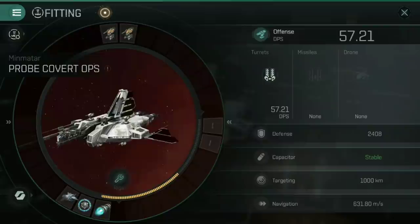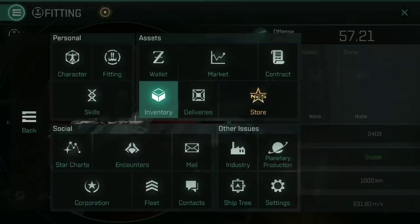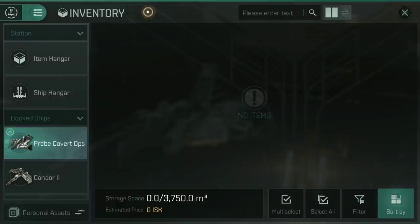In the low slots, I've gone for two cargo hold optimization rigs, which do stack without penalty — there is no penalty for fitting multiple of these. With those two rigs fitted and Frigate Command at full level 5, the Probe Covert Ops has a whopping 3,750 meters cubed of cargo hold space. Obviously the Imicus Covert Ops is going to have even more.